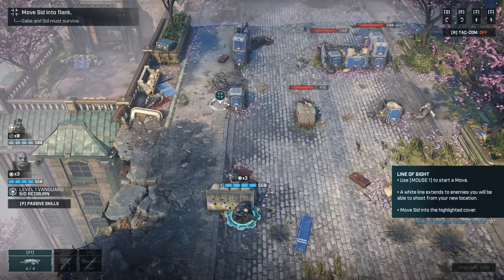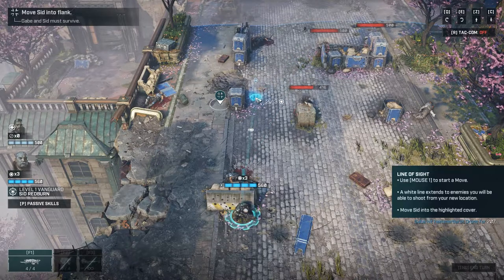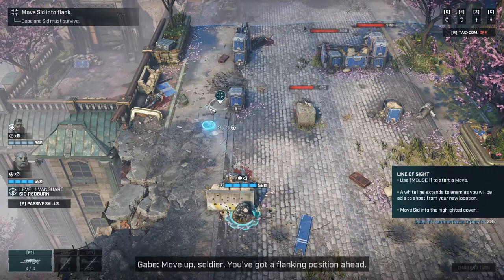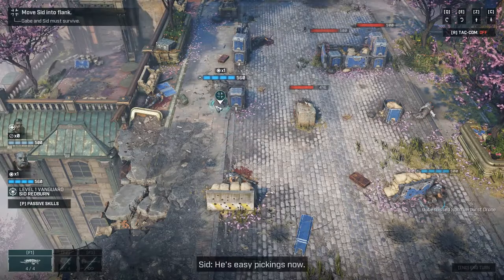You can see the little white line for shooting from a new location. I don't know if there's a way to make that more obvious - it's not very easy to see. I really like this freedom of movement: you can see how many action points it takes to move, and you can move anywhere - it's not a grid system anymore.